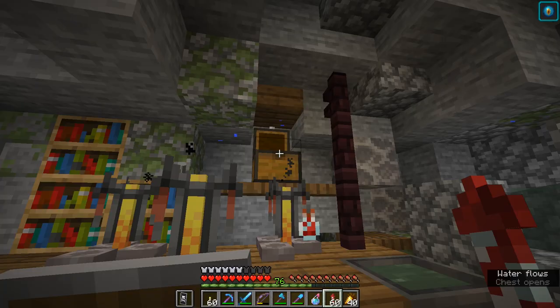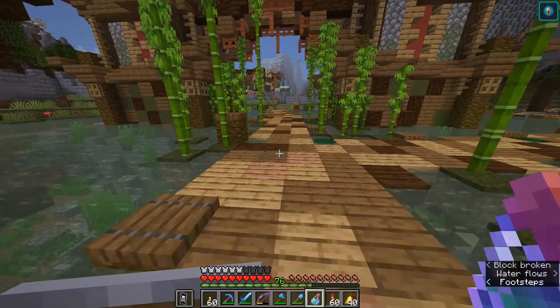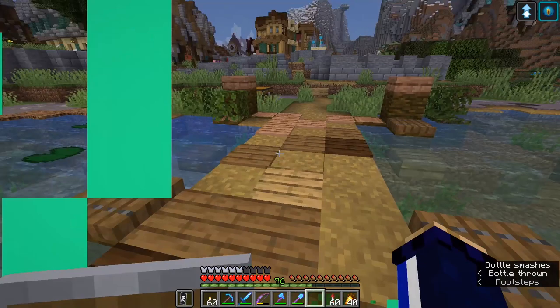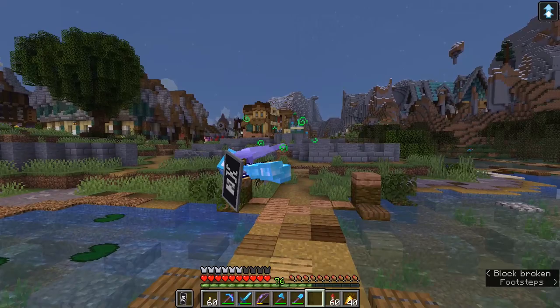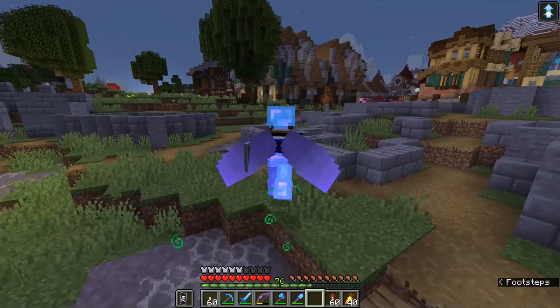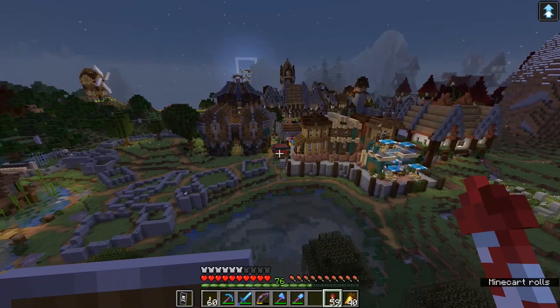We've got a splash potion of leaping in the box. That's all we need — let's splash ourselves with leaping. It's just leaping one, so that lets me jump up a block and a half instead of just one full block. Now I'm going to double-tap the spacebar as quickly as I can. At the top of my jump, the elytra activated — it actually activates before I start coming down. I get a little bit of lift from the wings before coming back down, and that allows you to take off from a standing position very, very easily.